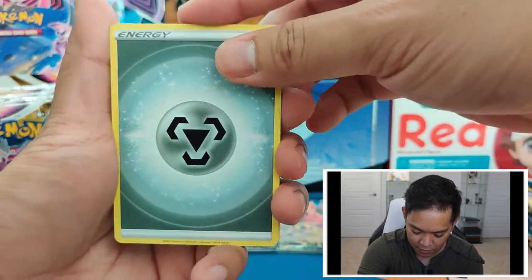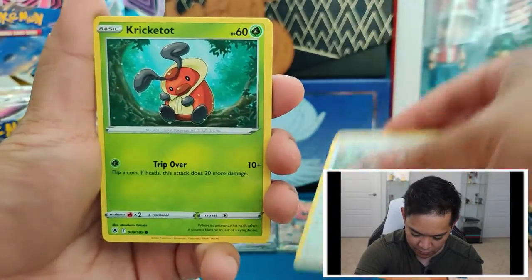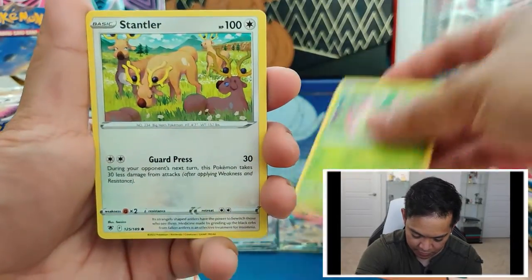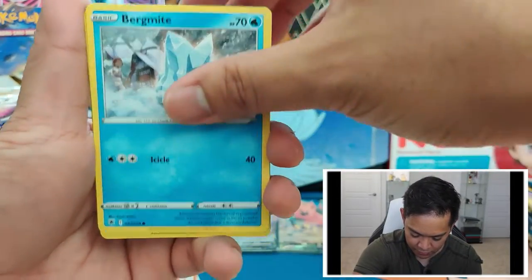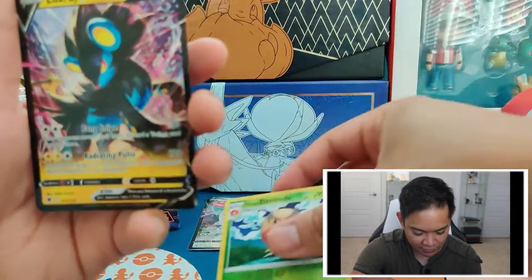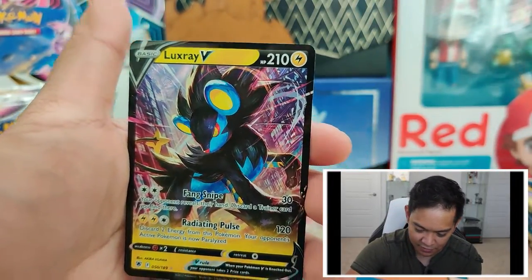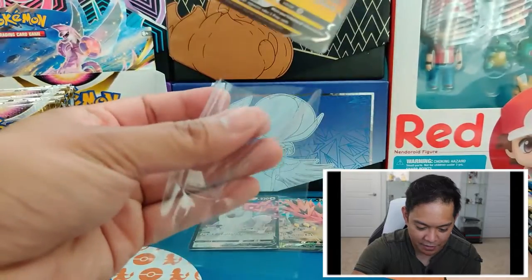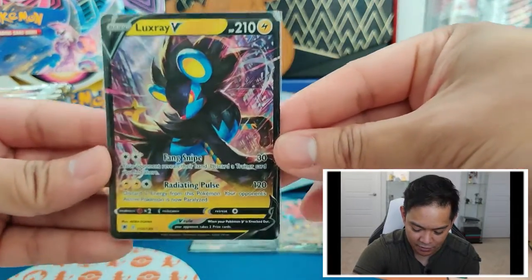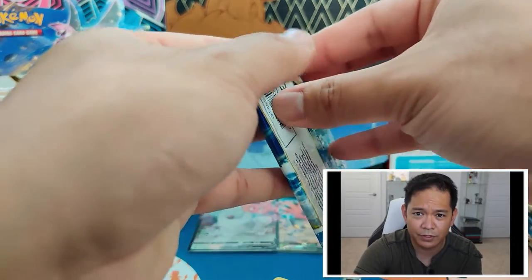Metal Energy, Wishcash, Temple of Sinnoh, Ursaring, Kricketot, Psyduck, Petilil, Stantler, Bergmite, Reverse Holo Hisuian Electrode, and a Luxray V! Another V card. They just keep going — so far this is turning out to be a really good box.